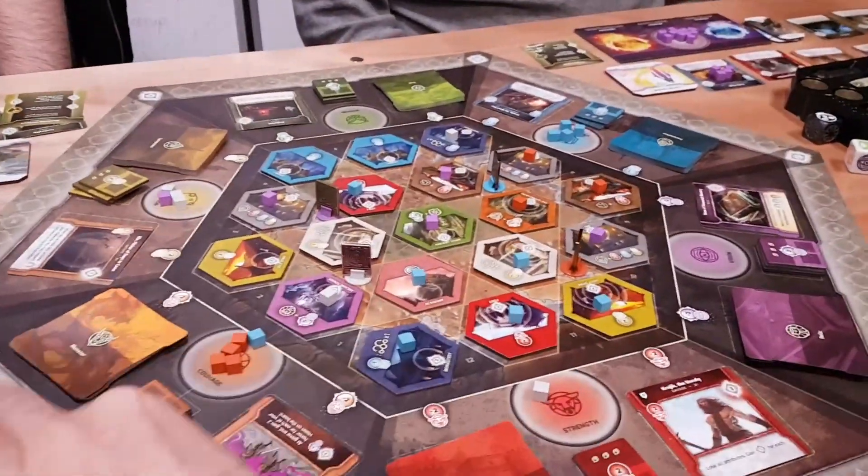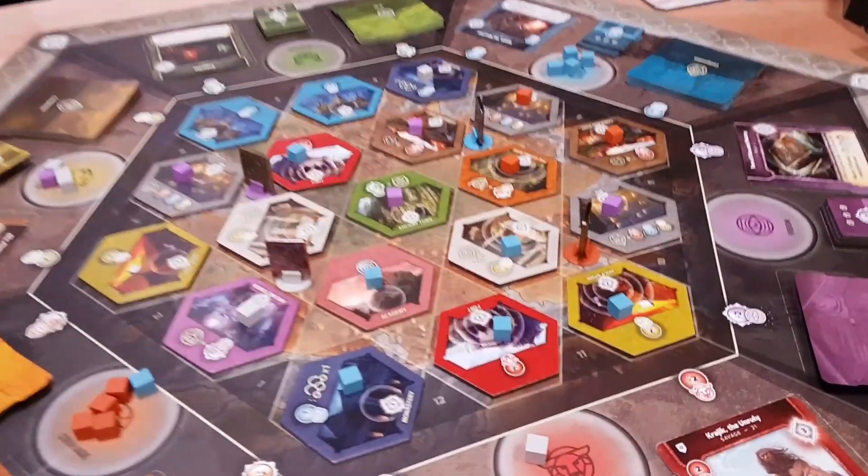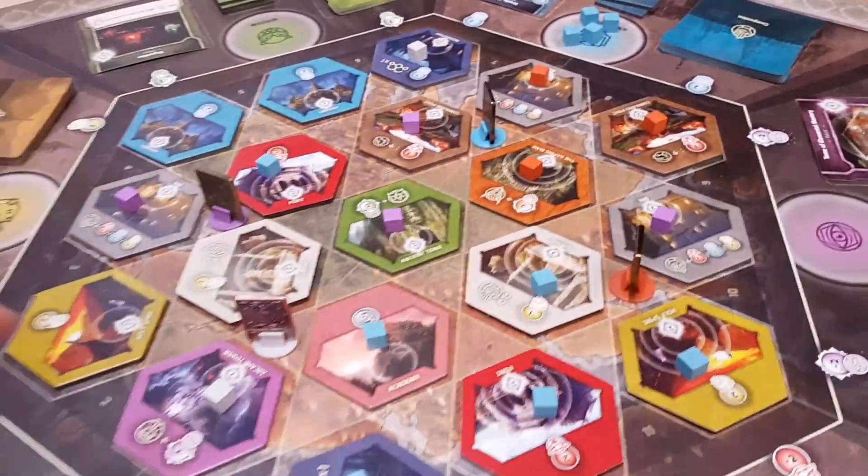Hi, my name's Jonathan Hicks. I'm back at the Dice Cup, and this evening I'm joined by Steve, Matt, and Andy. We've just finished playing Vindication, which, as you can see, has got lots of bits to it. It's a kind of resource management game with some area control. You can see the cubes of various players here indicating control of the various regions.